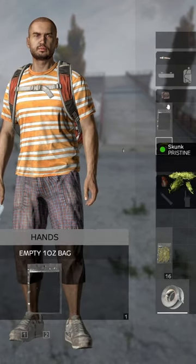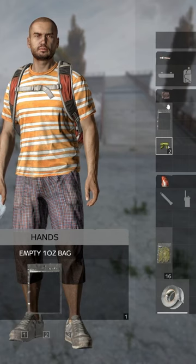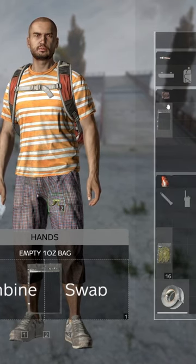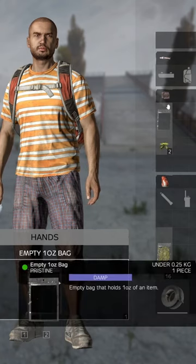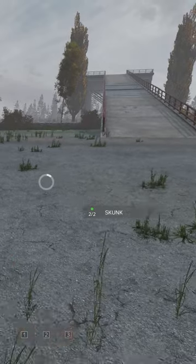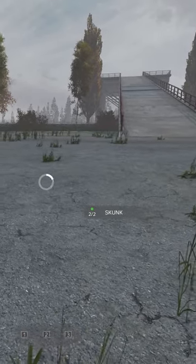Instead of being able to craft with two buds — one bud to the other bud like in the past, because buds stack to two now — you use an empty bag. You put the bud into an empty bag, which kind of makes more sense, and that lets you fill a bag.